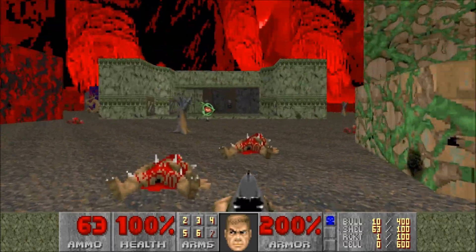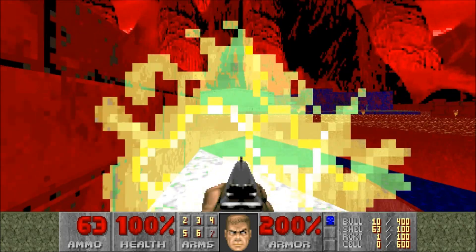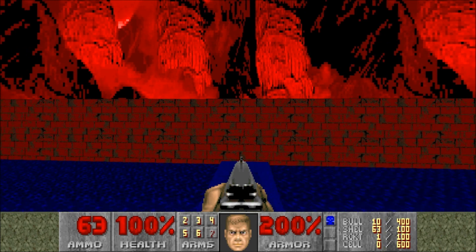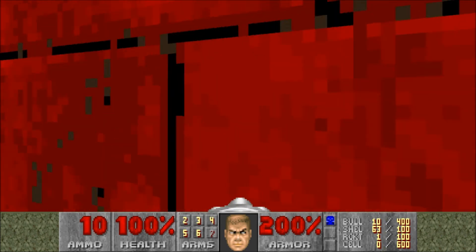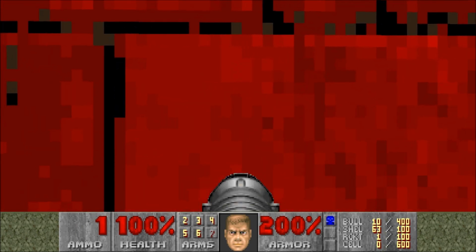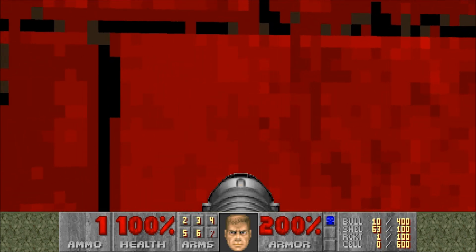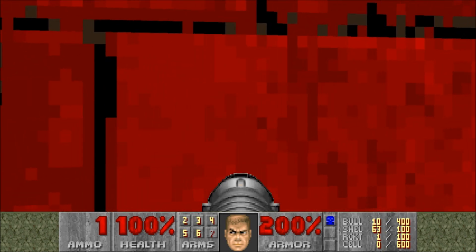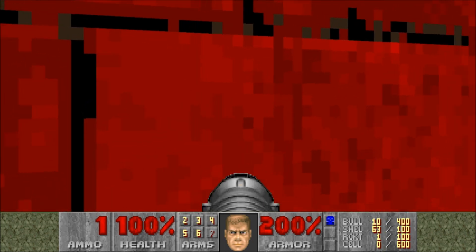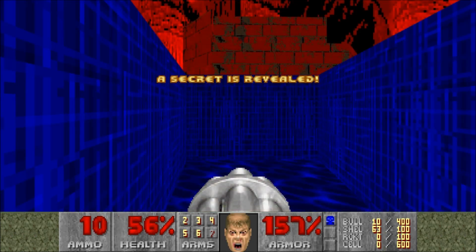So we can demonstrate the intended way of doing that. We need to go back through the portal. Watch straight at the skull switch, turn around, and what you want to do — it's kind of like a rocket jump in Quake — you want to run backwards while you fire the rocket and it will push you into that area. There we go, that's how you do it.